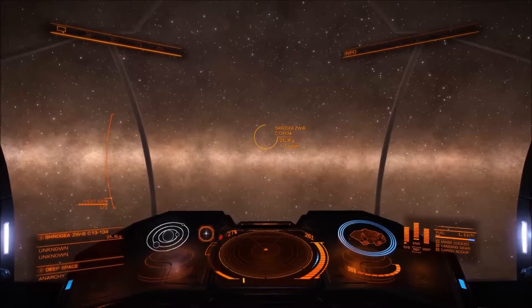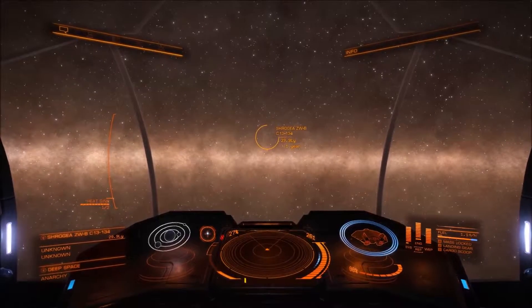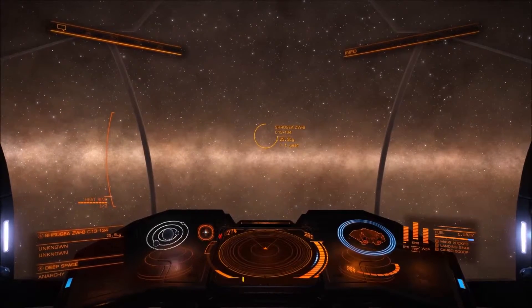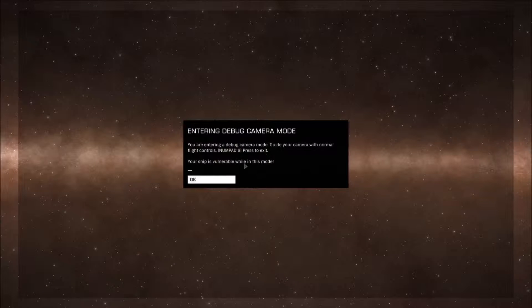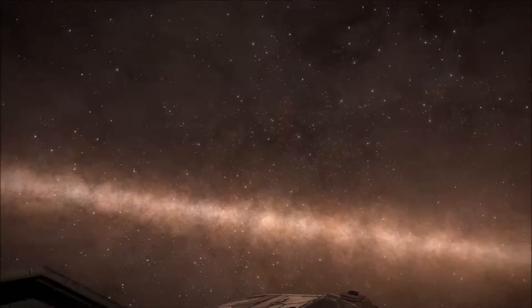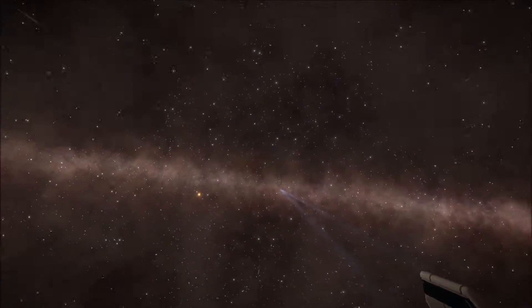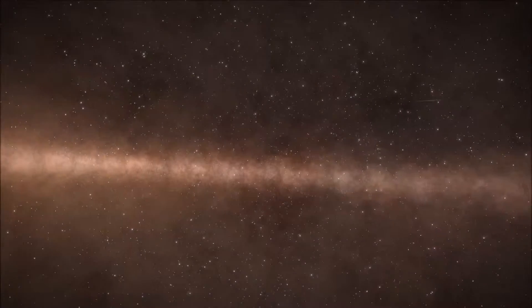Hello everyone and welcome to Elite Dangerous. This is day seven of exploration to the centre of the galaxy. If I go into the debug camera you can clearly see the stars surrounding us in the galaxy — it's so close to the centre now you can see it all around in a circle.